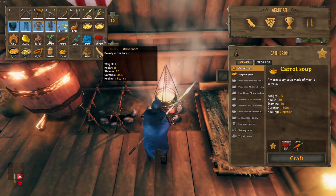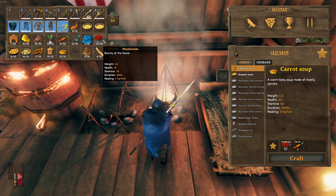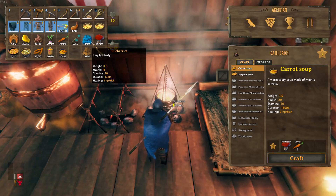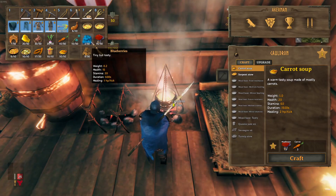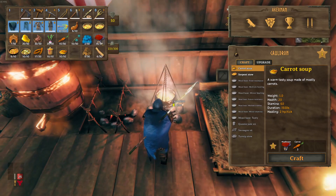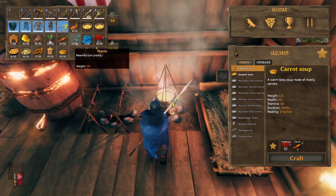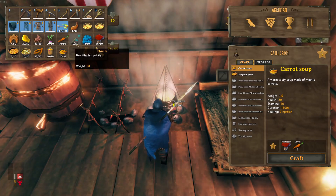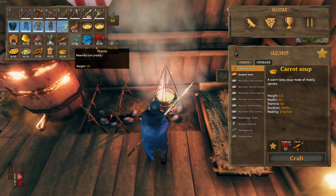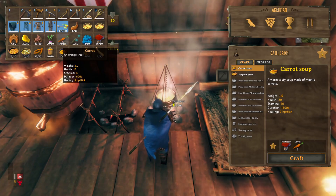There are two types of mushrooms: the yellow mushrooms which you can get from the dungeons, and normal mushrooms which you can get from the meadows. You've also got blueberries which you'll get from the black forest, raspberries which you get from the meadows, and thistle which will be used to make some of these recipes — you'll find that in the black forest.